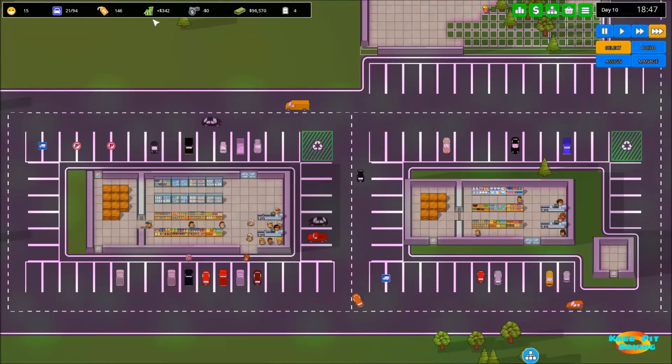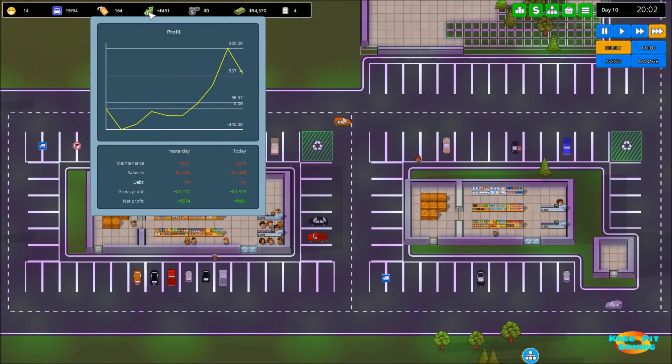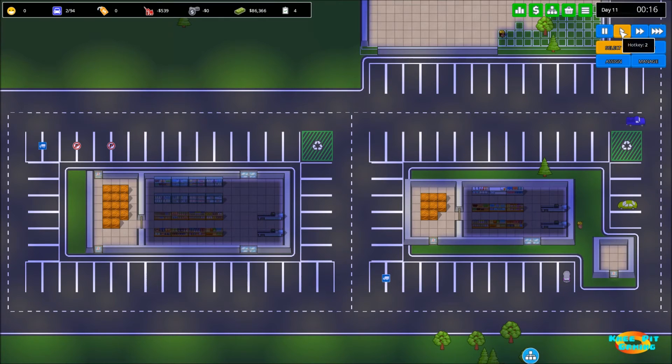We made five hundred and seventy four dollars yesterday and it looks like we're going to at least meet that if not exceed it today - as we're at the 21st hour of the day it looks like we should exceed that. It looks like we've reached an area where we're pulling in around six hundred to about nine hundred dollars per day of profit from our existing storefronts.